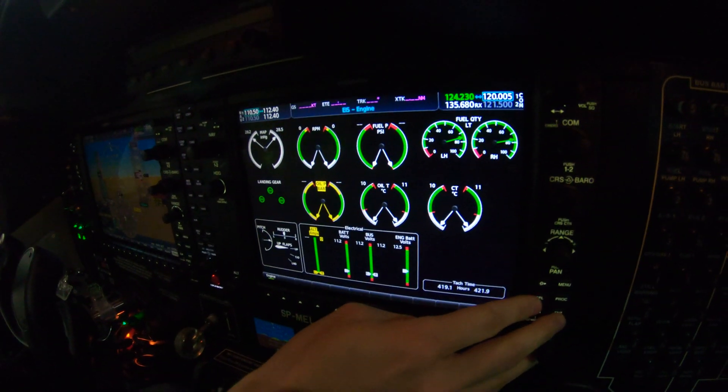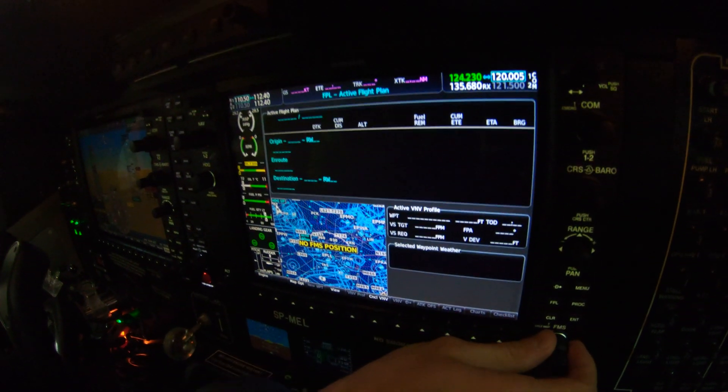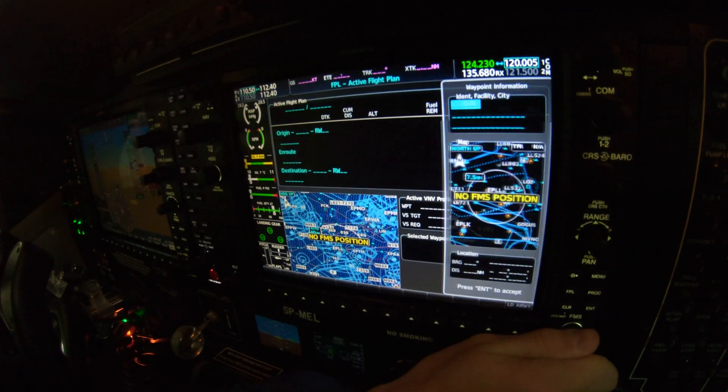Hello everyone, we are here in the P2006 Delta. We are going to show you how to do the flight planning sector. Let's start by pressing the flight plan button, then we press the knob and now we can put in the airport.